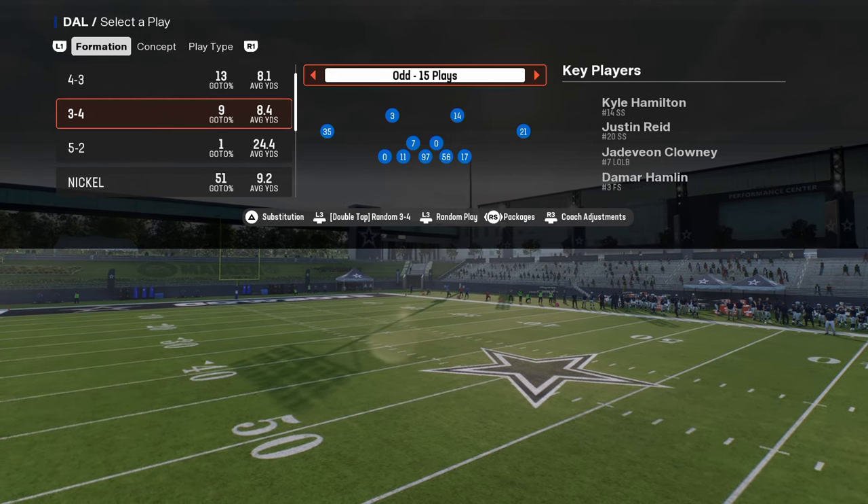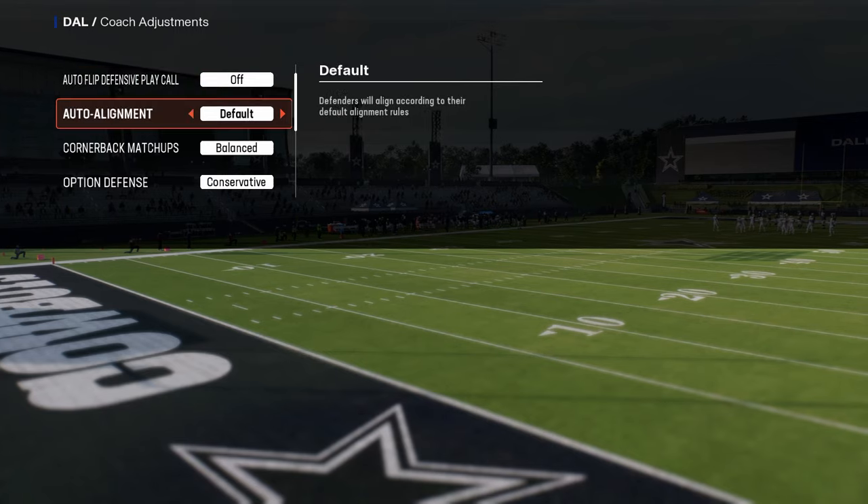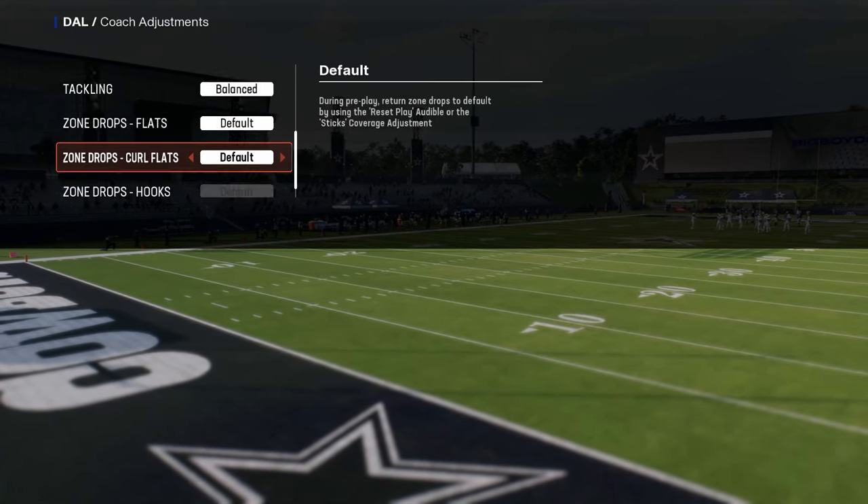This video is going to explain how to run the 3-4 odd defense in Madden 25. For your coaching adjustments: auto flip off, option defense on conservative, and you can put whatever you want for the zone drops.